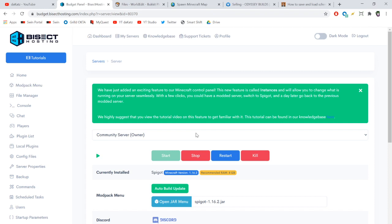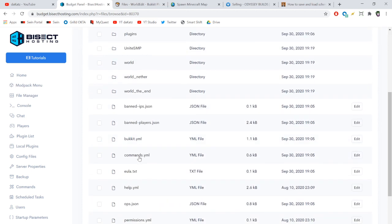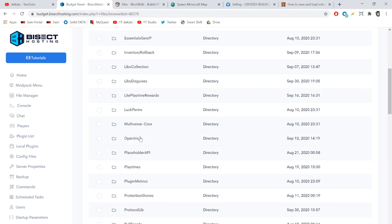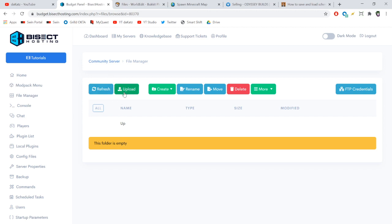I use Bisect Hosting for my Minecraft servers. I'm going to show you how to install the schematic onto your server. You can do this via an FTP process like FileZilla, which is what I'd normally do, but you can also just do it through the website — I'll show you that since it's much simpler. In the file manager, go into the plugins folder, then find the WorldEdit folder, which gets automatically created when you import the WorldEdit jar. Then go into the schematics folder and click Upload.